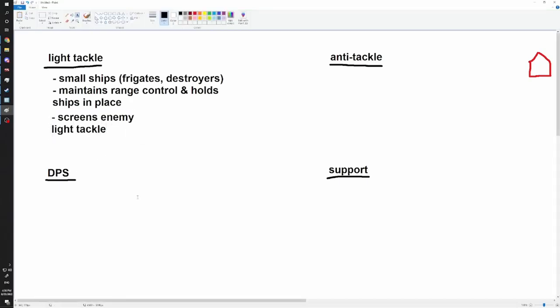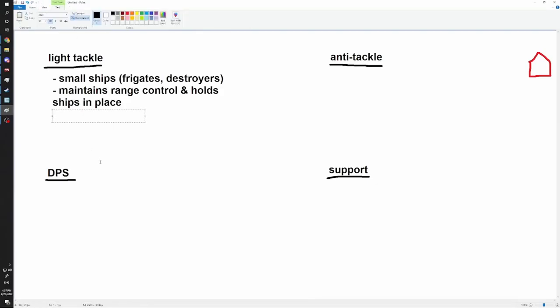Your light tackle will provide screening opportunities - it screens enemy light tackle. Don't be deceived by the name 'light tackle' - it is actually a very hard job to fill. You have to be very experienced to fly a light tackle ship. It has a very high skill ceiling but a very low skill floor. You don't have to have a lot to be in a light tackle position, but if you are, you better know your ship.